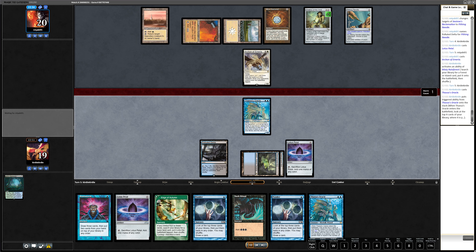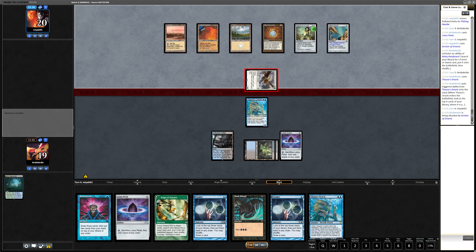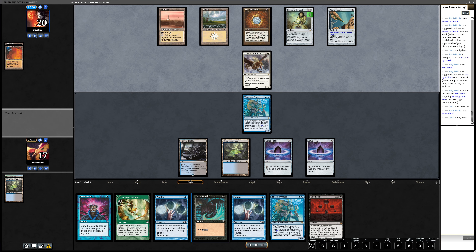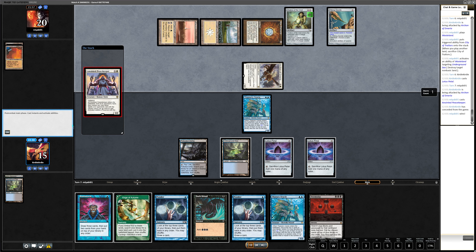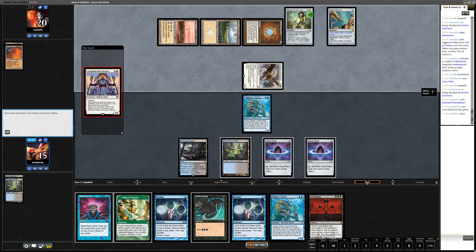They also have an Archon of Emeria, so I just play my Thassa's Oracle. At least they don't have much pressure, but they have text on many levels: I cannot play one-mana spells, I cannot crack Polluted Delta, and my non-basic lands come into play tapped. At this point I think I could have won if I'd had an Underground Sea instead of Polluted Delta — if I had reacted to the Pithing Needle I could have cast Doomsday. Instead I play the Petal and can't play another spell. Then they play Anointed Peacekeeper and my Doomsday costs five — no chance with Dark Ritual, I can't Cabal Ritual into it either, and I can only play one spell per turn. I surrender.